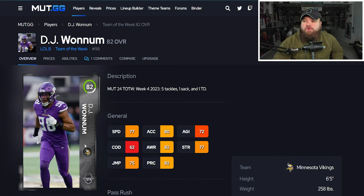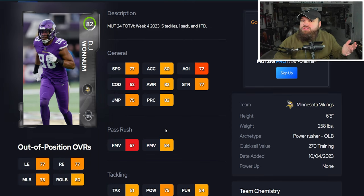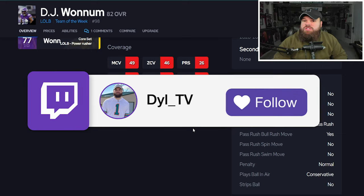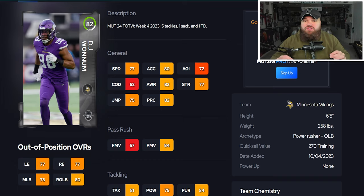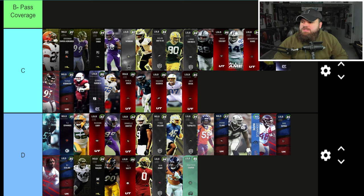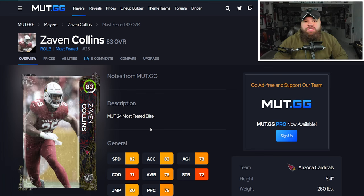Next is DJ Wanham, an 82 overall, with 77 speed and 80 acceleration. He has 84 power moves, which isn't bad, and 67 finesse moves. He's not a pass coverage player. For traits, he only has the Bull Rush trait on Yes, which is actually really nice — we can essentially ignore that finesse move rating since he'll only use his 84 power move rating. DJ Wanham is a solid budget option going into C tier.